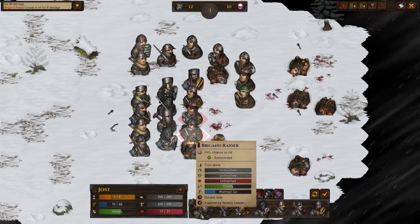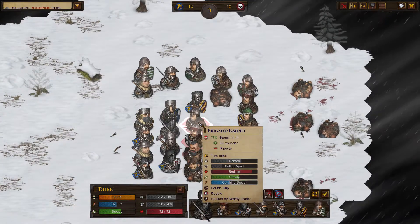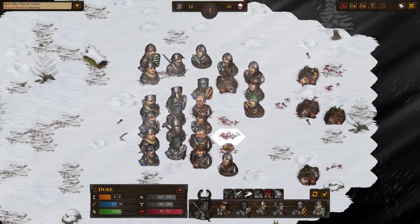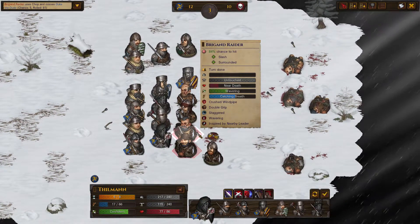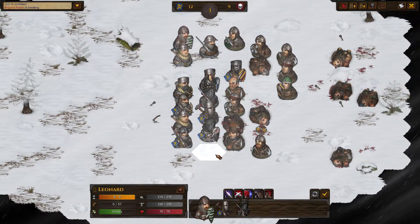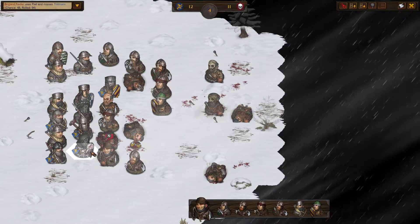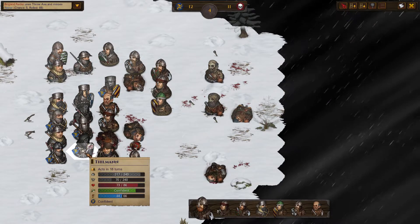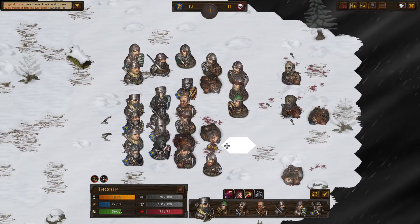Yeah, this guy's in trouble — crushed windpipe! Duke, let's go for that 78. Oh man, we are brutalizing these raiders. Thillman can probably sneak in a kill — yep. We're just going to wait with everyone else. Oh yeah, zombie time! All the zombie archers — wow, Thillman. I must have forgot he's a little beaten up. They're wasting all their throwing items at the zombies behind their lines — that works for me.